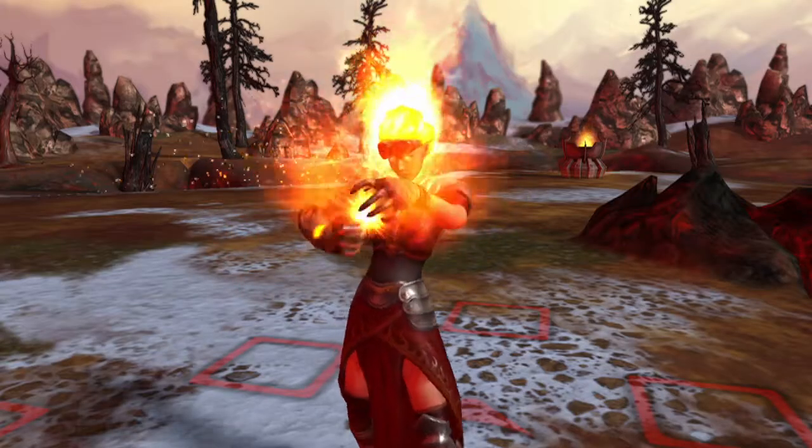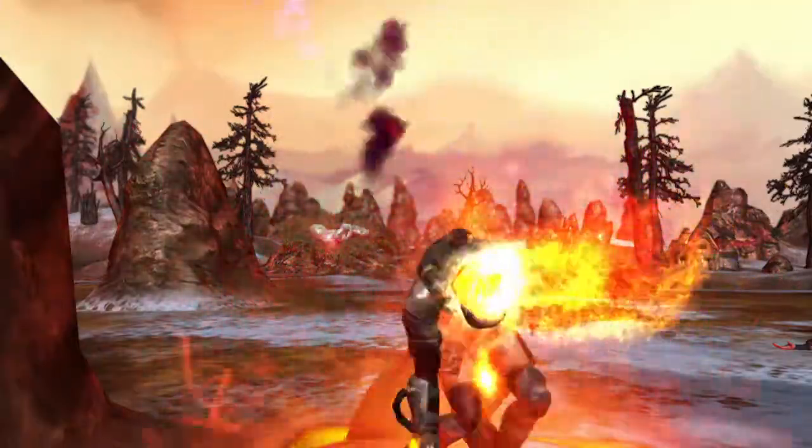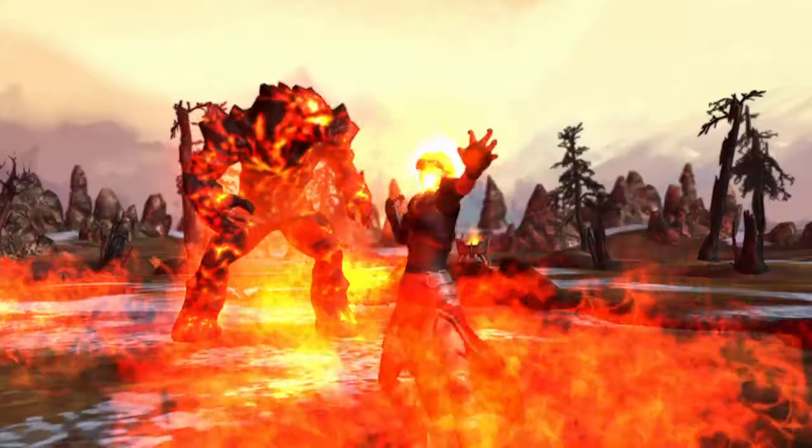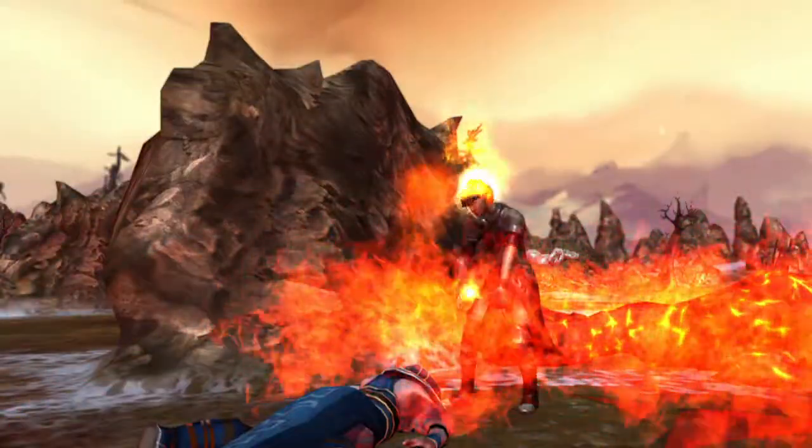Chandra Nalaar is the Red Planeswalker and we get to show her manipulating fire, throwing fireballs and lightning, and doing all the things that you do in red. She's very hot, very fiery, very young and angry, and I think our 3D model really brings that out nicely.